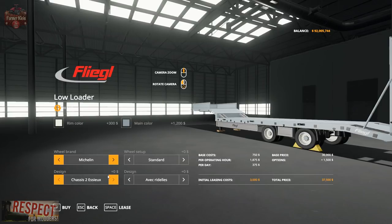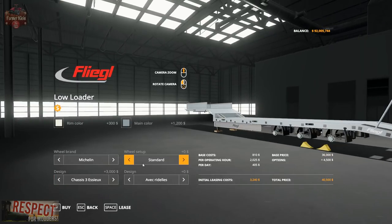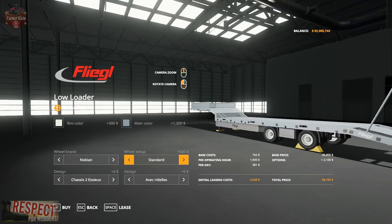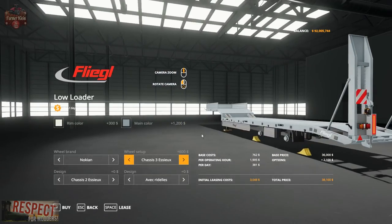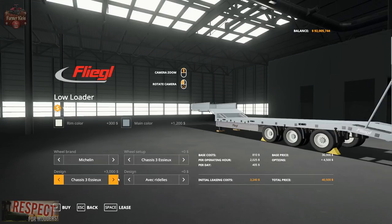Then we've got wheel setup and design, which go hand in hand. Right now we're at a two-axle chassis with standard wheels. If we go to chassis three — basically a three-axle track chassis — we need to match the design setting accordingly. So we have three axles with Michelin tires. We can mix and match: two axles with Nokian standard, or three axles with the matching design selected. Let's go with Michelin, three axles, and design three.